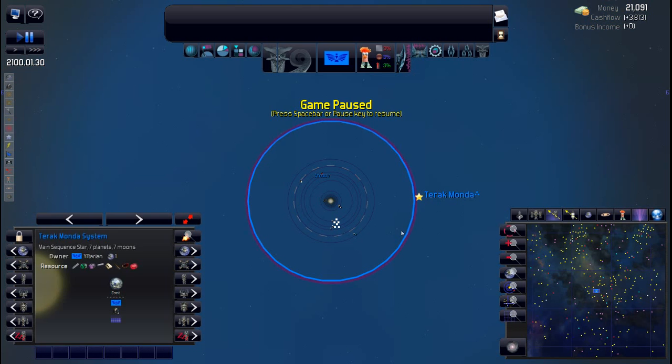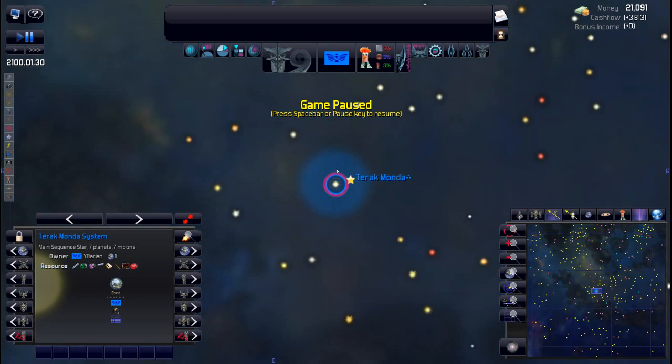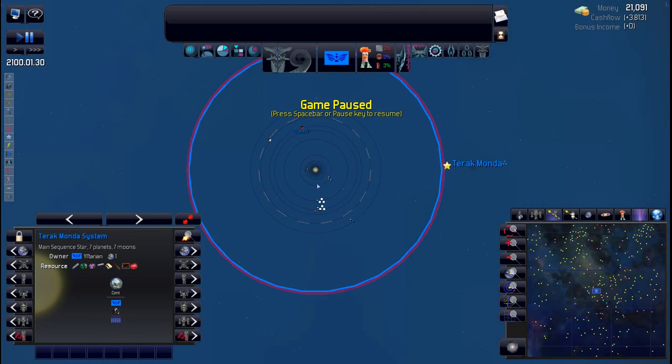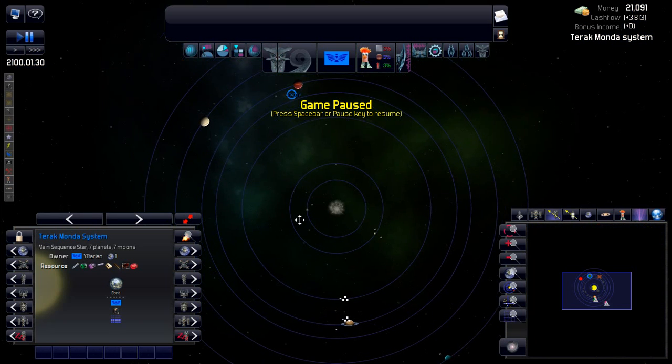Clicking the entire system: we have seven planets and seven moons, and most of our resources are right on the home world — awesome. Zooming out a bit, our galactic neighborhood has lots of stars nice and close to us. With that many nearby stars, there's probably going to be another race right next door, so we'll need to prepare for that.